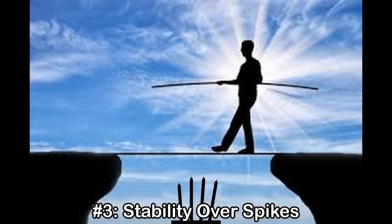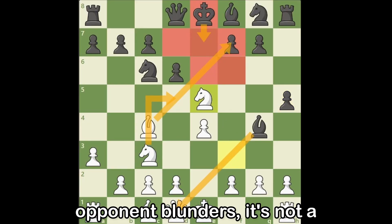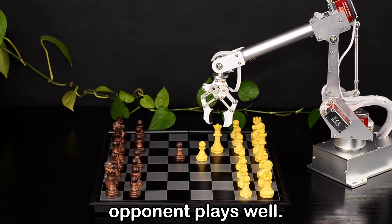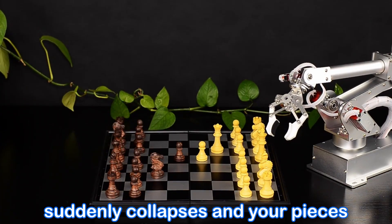Number three: stability over spikes. If your plan only works if your opponent blunders, it's not a plan — it's wishful thinking. Engines pick moves that keep things solid, even when their opponent plays well. Look for positions where nothing suddenly collapses and your pieces still have options.